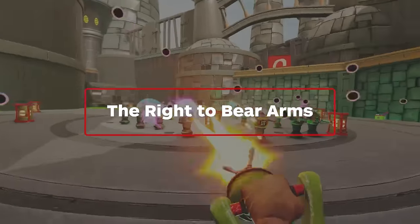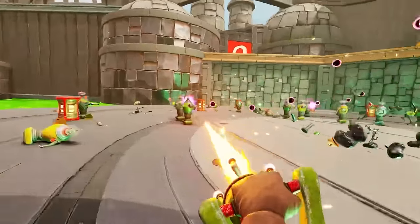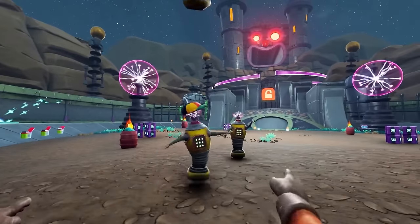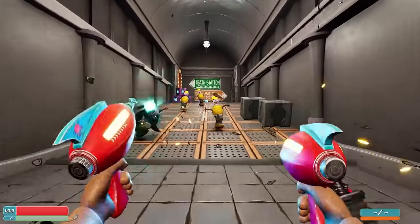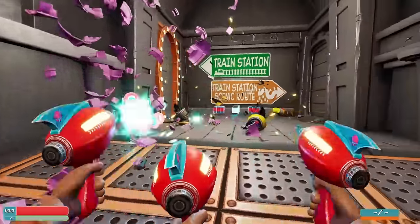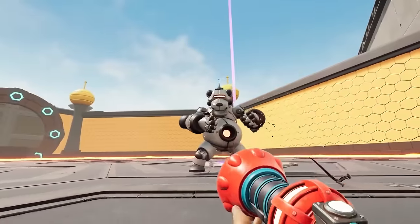Any sci-fi shooter worth its salt has a ridiculous arsenal of weapons for the player to choose from, and Bears in Space is no exception. With over 20 unlockable weapons available throughout the course of the game, combat rarely looks or feels repetitive. You start with a tried and true pistol, but upgrading your guns means you'll quite literally get your paws on a second and then third pistol to use all at once. Take notes, Call of Duty.